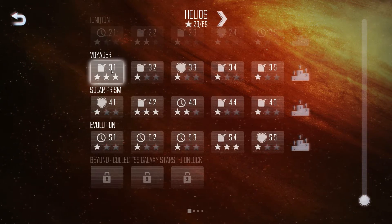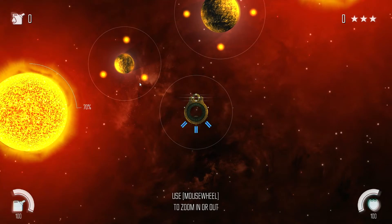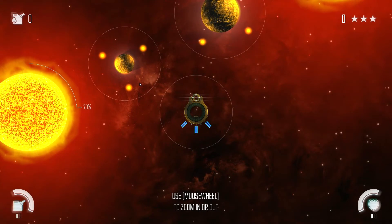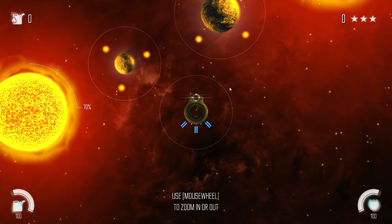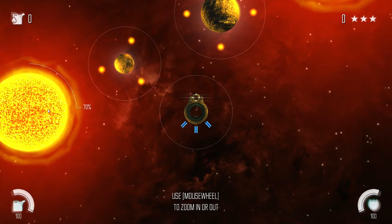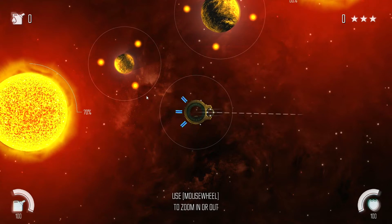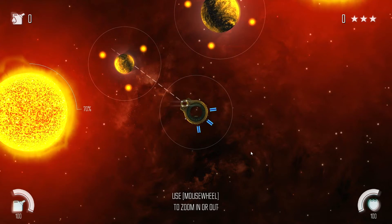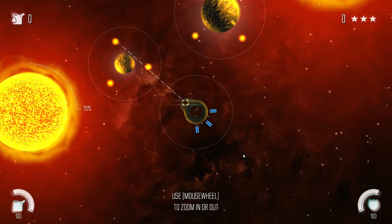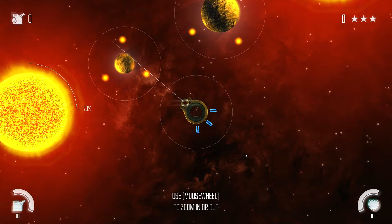I personally prefer the fuel-based missions because they're the easiest for me. Fair warning - I'm not very good at this game. The premise is that suns in various universes are dying and your job is to collect plasma balls floating in space, shoot them at the suns, and stabilize them. To aim you go behind the ship, left-click and hold, though you can change that in the options.